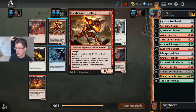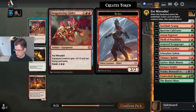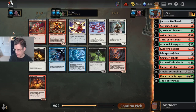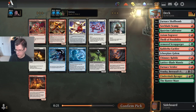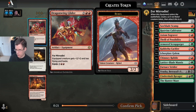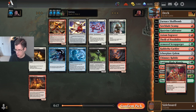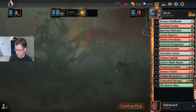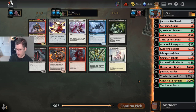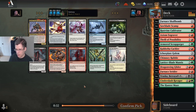The Exuberant Fuseling — obviously I'm going to take Dragonwing Glider here. It's one of the very good cards in the format. It's kind of weird that it's still in the pack, to be honest. I guess the four people to the left of me just aren't drafting red, because there's no way you would take any other red card over this. It's kind of hard to imagine that their second color provided a better card either.